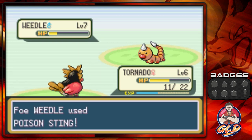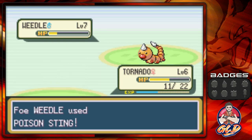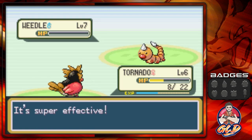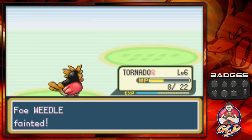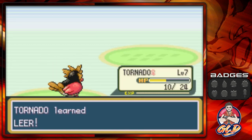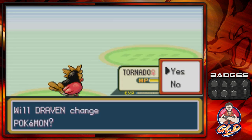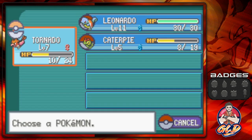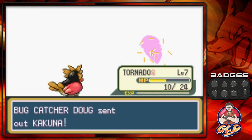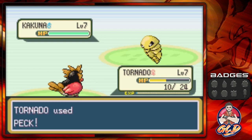Many of you guys will love this — that means yes, we will be seeing Teramon and Ultra Psycho. Actually, we're going to see Ultra Psycho evolve, which is awesome. And look at that — Tornado not taking anything from anybody, at level seven learning Leer. Doug wants to come out of the cocoon, so let's continue on.